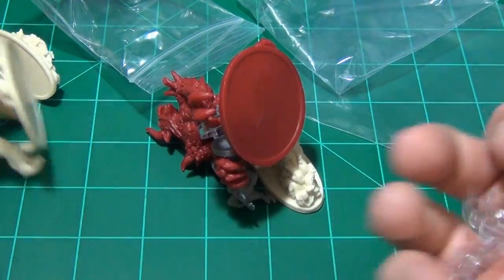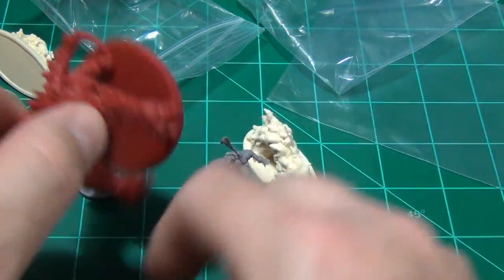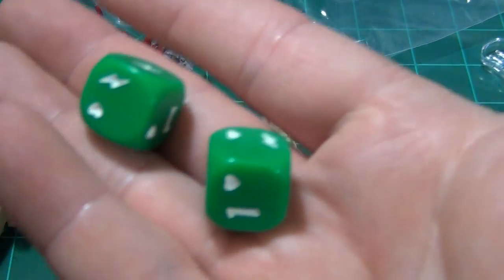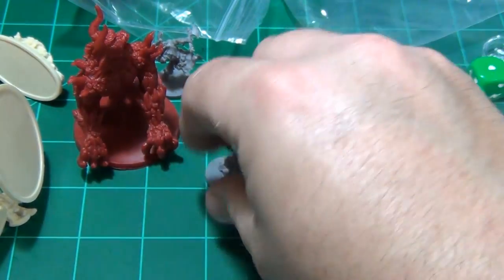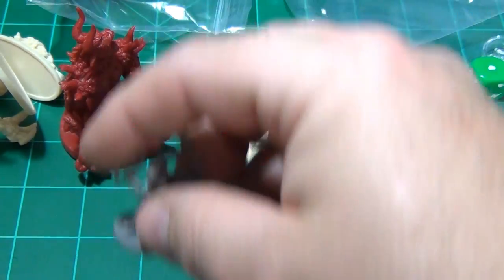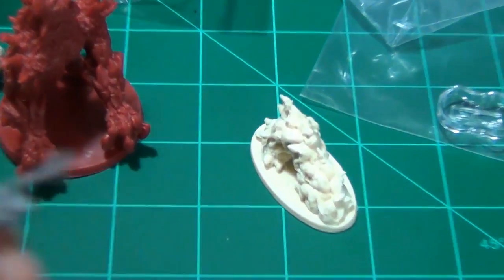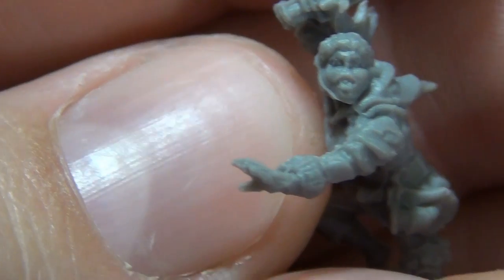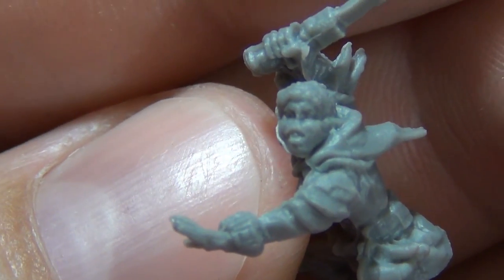You get plastic stands for the portcullises, so you're going to get four of those. You're going to get two green dice and the four hero miniatures. Let me take a look at those first — I'll have to pull back out a little.